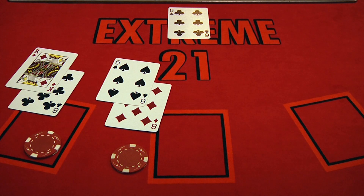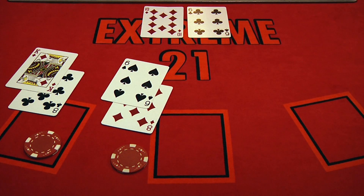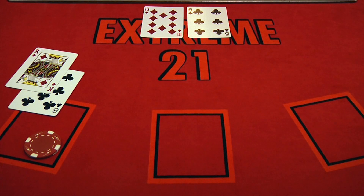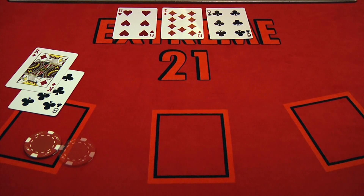The dealer now will play the same up card against both hands. The first card is a 10, giving the dealer 16, which beats the player's 14, so the dealer will take the losing wager. But he must continue to hit to beat the player's 18. The dealer draws a 6, for a total of 22, which is a bust. So he pays the player's winning wager even money.